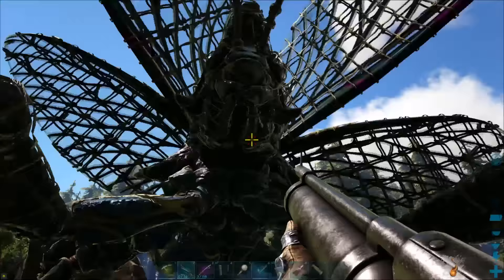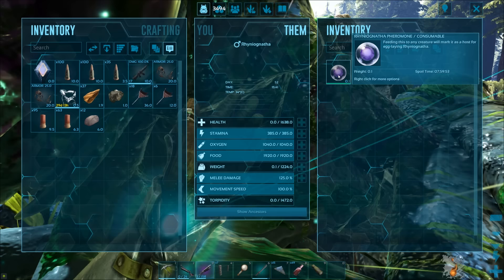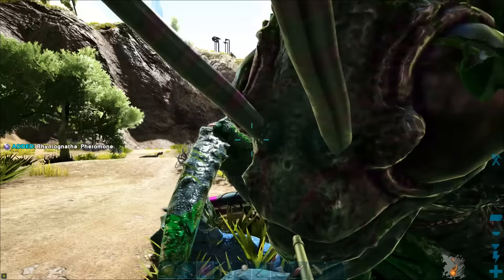There are a few things you'll need. The first is to kill a male rhino gannatha so you can get a pheromone off its body. Then you will feed the pheromone to your creature when you're ready to get it impregnated. You'll need to get lots of pheromones ready for each creature you want to impregnate if you're creating an army.